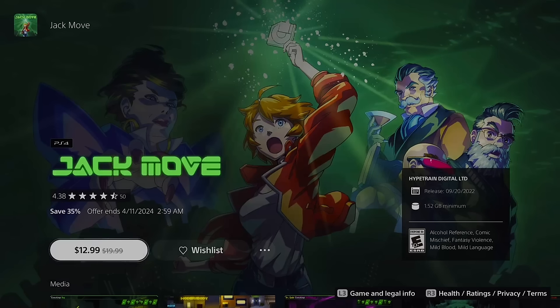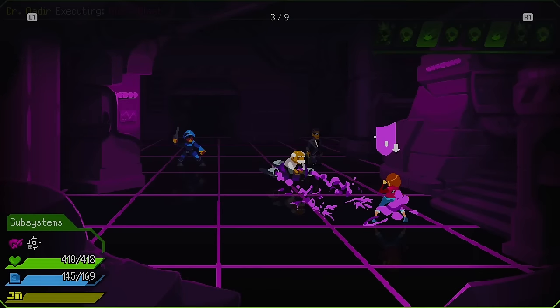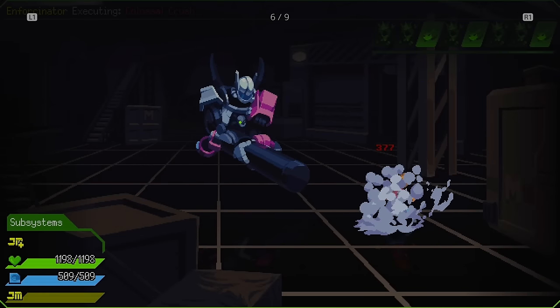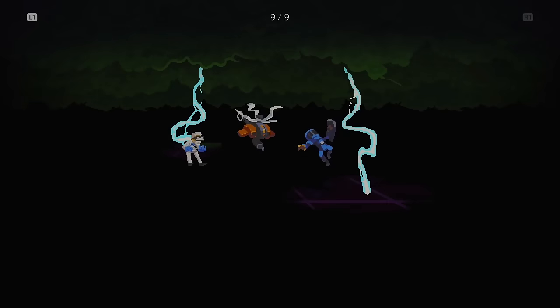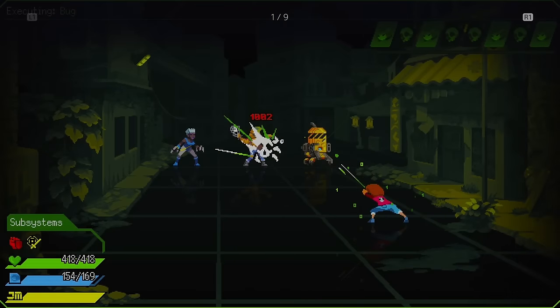Here's another one that'll fly under your radar — it's called Jack Move. Upon first glance it doesn't look like it, but this is an old-school turn-based RPG that gives off a Mega Man Battle Network feel. The battles are grid-based and you move around dodging attacks. I found it a little too easy, but this game has serious style to it. If you like short RPGs with a cyberpunk-y look, it has some problems and isn't perfect, but for only $13 you really can't go wrong.